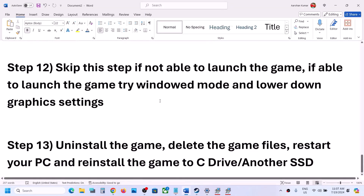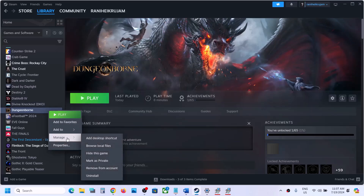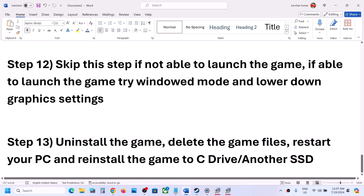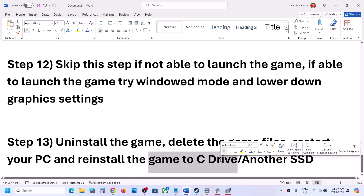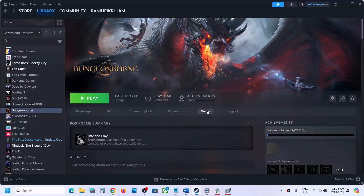The last step is to uninstall and reinstall the game. Right-click on the game in Steam, select Manage, then click Uninstall. After uninstalling, go to the game installation folder and delete the game folder, then restart your computer and reinstall the game to the C drive. If the game was on an external drive or D/E drive, try installing it to C drive. If it's already on C drive, try installing to another SSD. One of the steps shown in this video should help you get the game running.